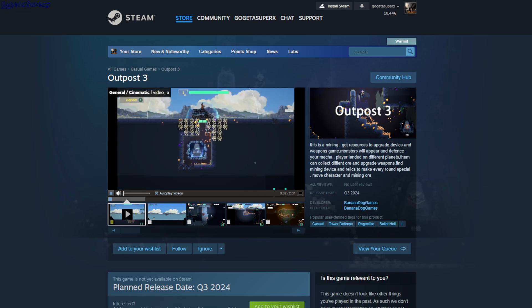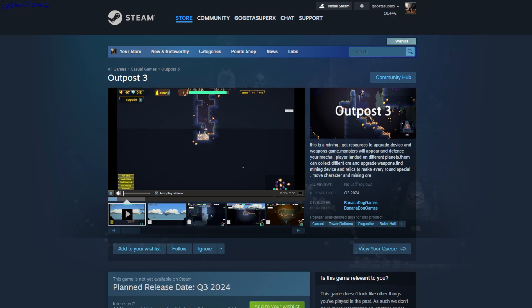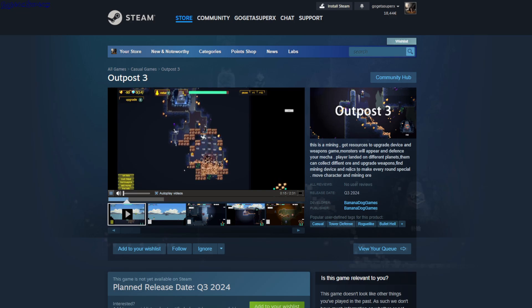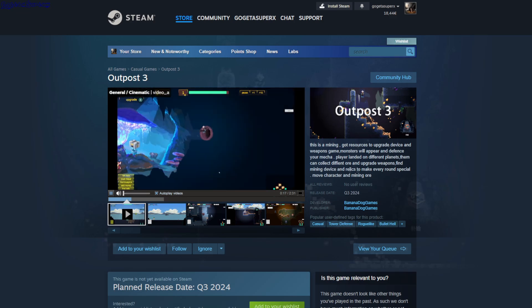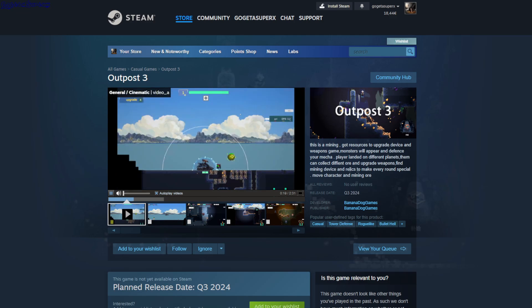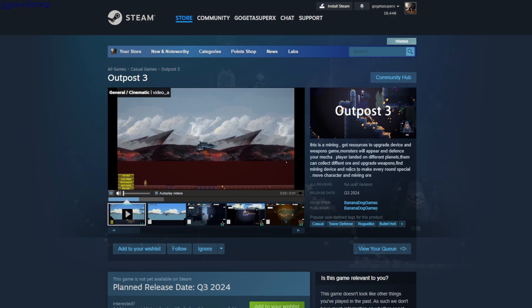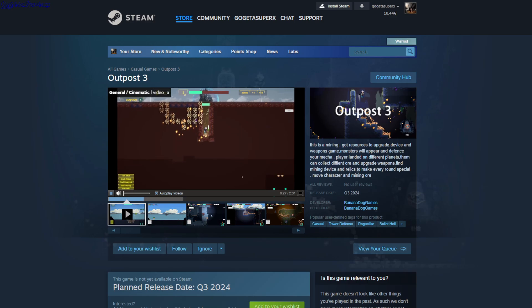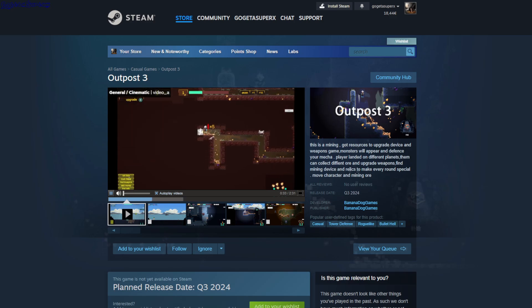Outpost 3 — this is a casual tower defense bullet hell. It seems like you have your ship and you can land on the planet. On this planet you need to gather resources, so you mine all the way down, collect the resources, and bring them back. The tower defense part seems to be your ship acting as the tower and defense.